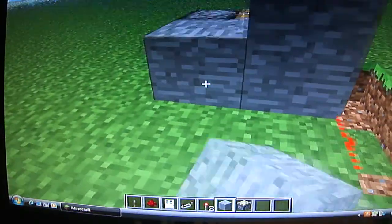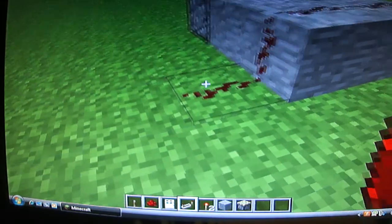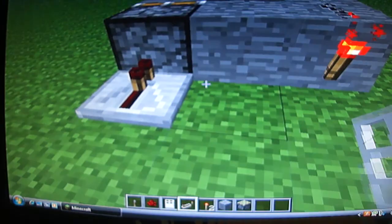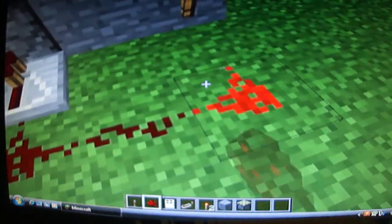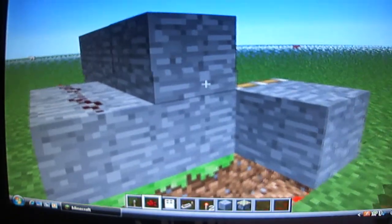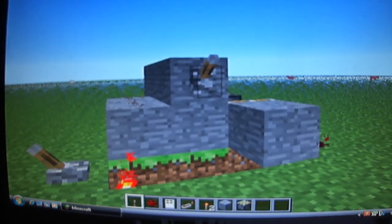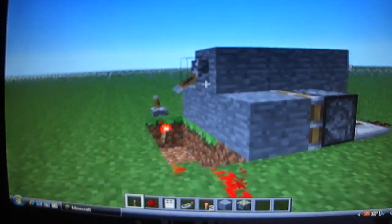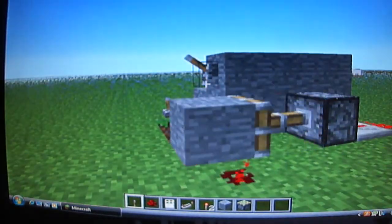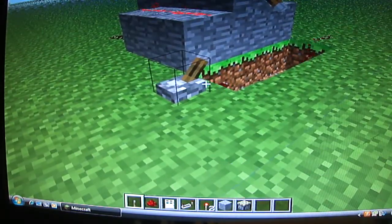We'll build an inverter here. Place a redstone repeater behind your sticky piston set at one tick — that's an eighth of a second delay. And we'll place a lever on this block, so that we can see that whenever we hit that switch it will toggle the piston, deactivating this redstone. And you can also see that if you hit this lever, it will also deactivate the redstone.